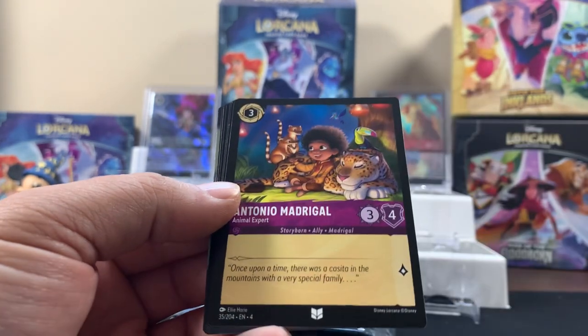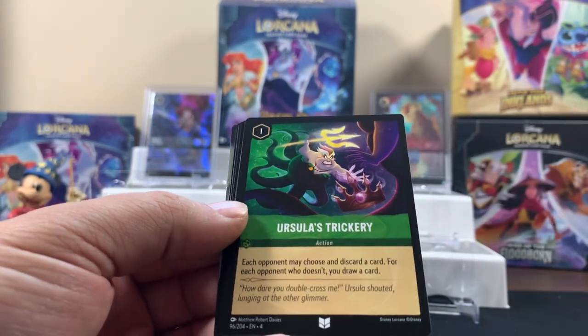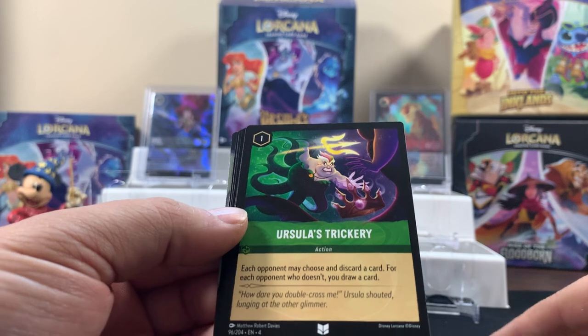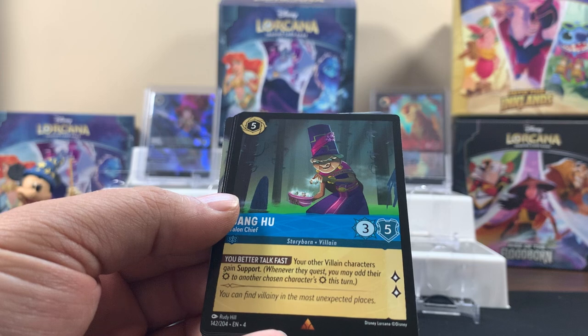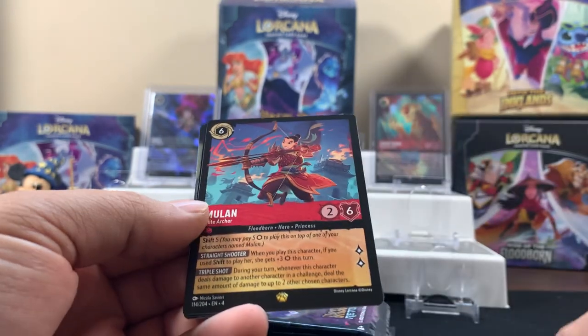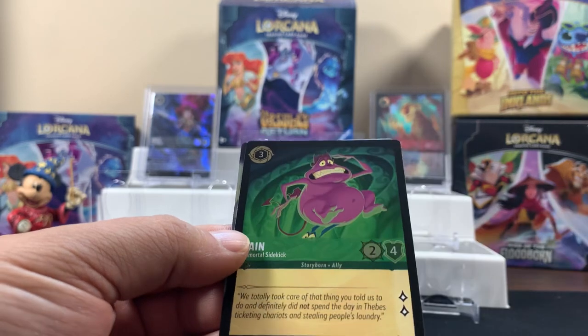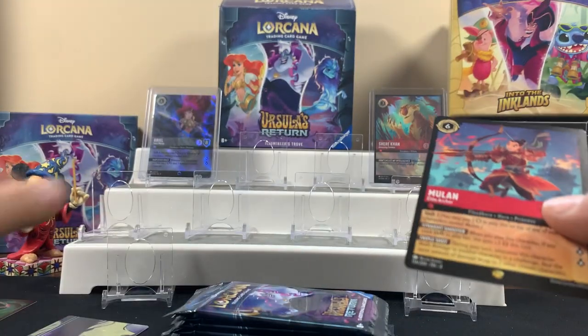We'll go kind of quickly through all these base packs. First rare — legendary! Mulan! And there's our first foil. We never completed the puzzle either.